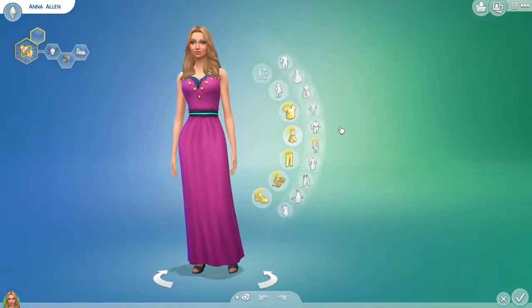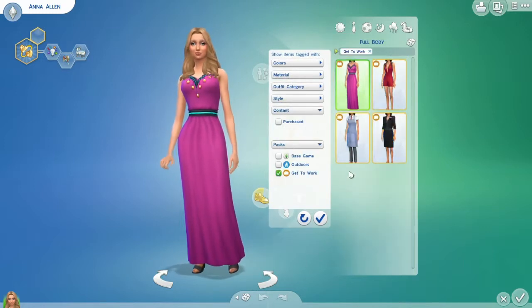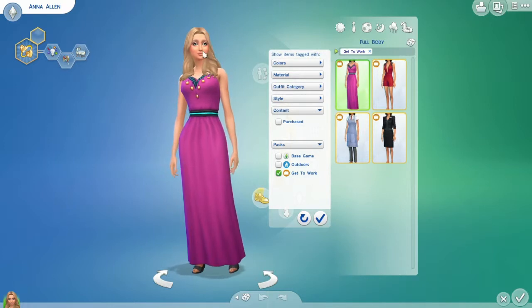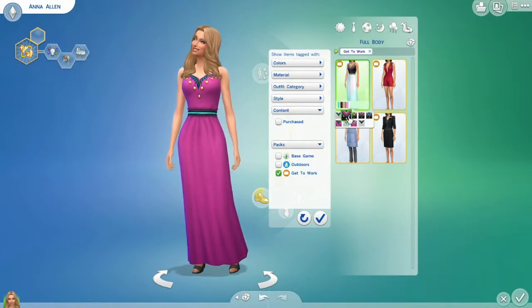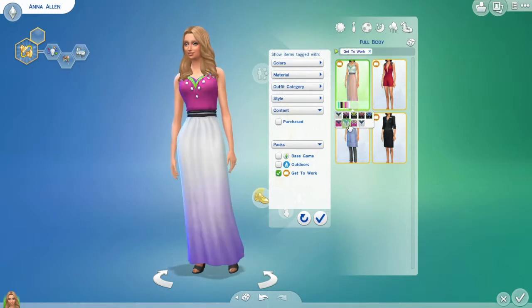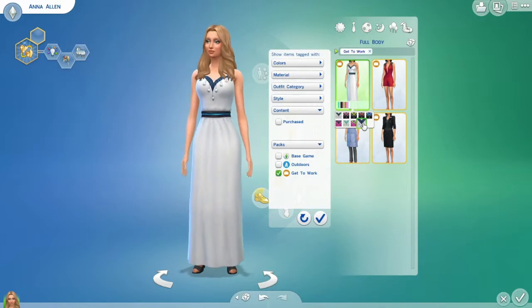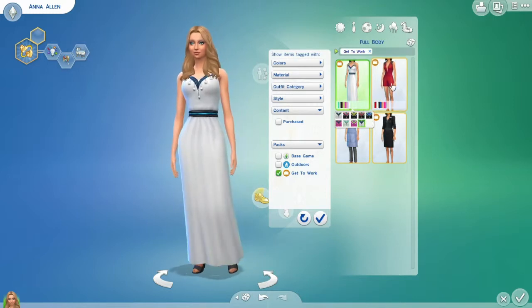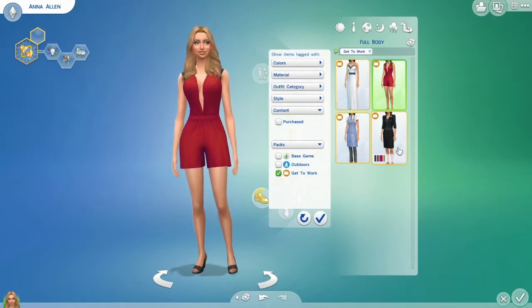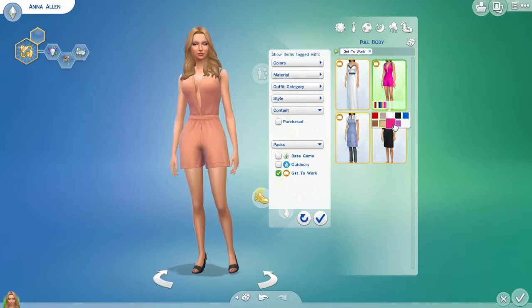So this is a new dress. These are all the full body clothes in the Get to Work Expansion. Here's this dress - we have different colors. It's a very nice dress actually, I would wear this dress. Let's change the color. This is also a new outfit - different colors, very cute.